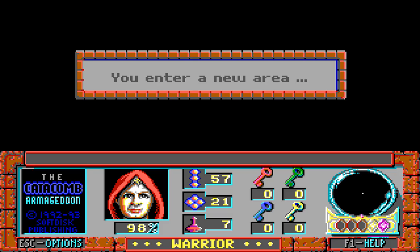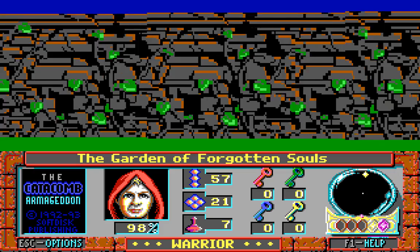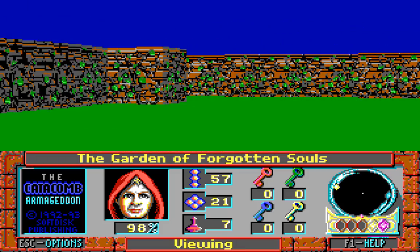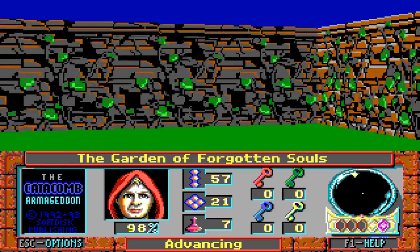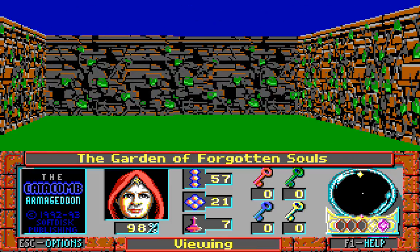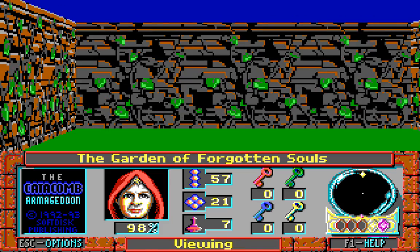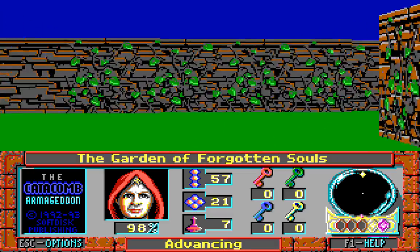Where are we going? We're going to here — the Garden of Forgotten Souls. That's not encouraging. Where are the enemies? Can't see any just yet. These slightly more damaged walls seem to be the ones we need to open, so we're going to be very careful. In fact, we are going to save, because we haven't saved yet. Bats! Bats are not that bad — we can deal with bats.